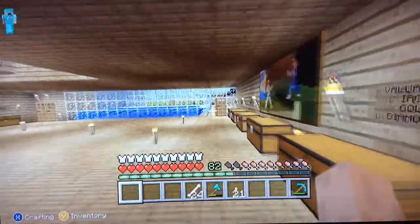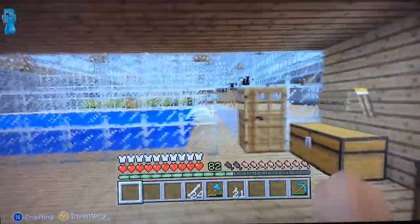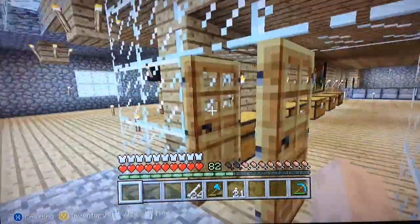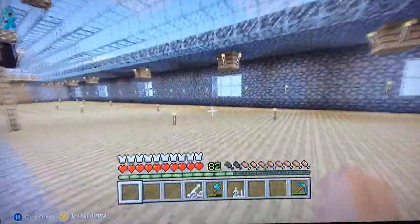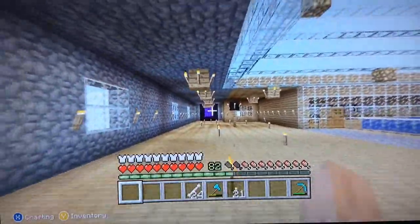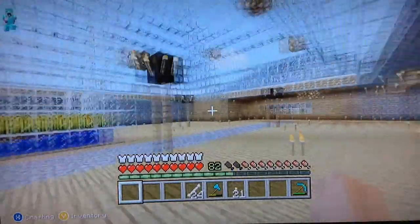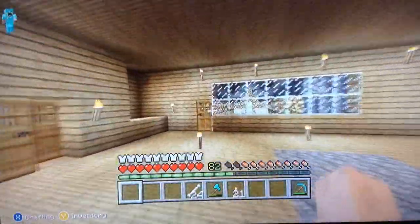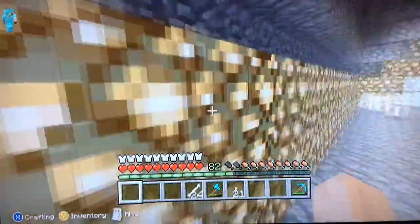I don't know why these doors are messed up — they didn't used to be like that. Must be an update or something. This was created on survival mode. And there's my nether portal. Then if you come over here...